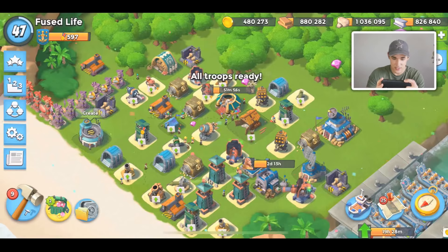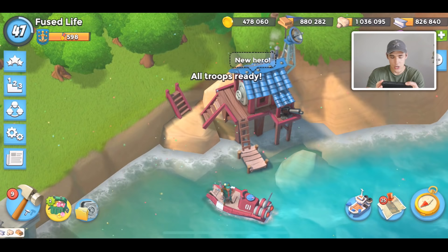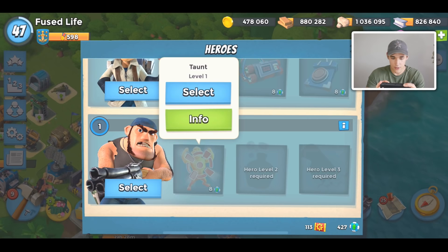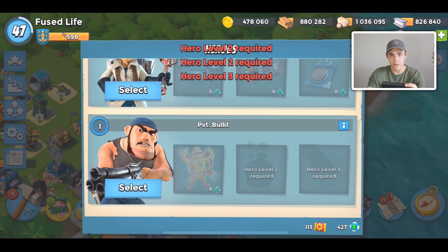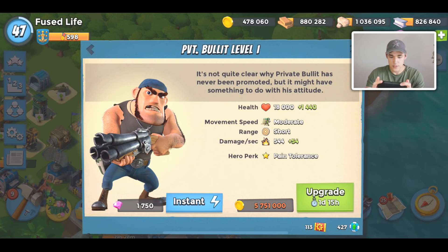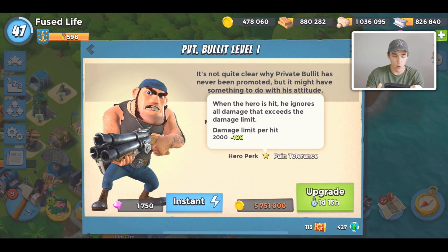I'm going to explain a bit about Bullet's abilities. This hero has three abilities: Taunt, Energy Drink, and Shock Knuckles. Energy Drink is by far the best ability of the three — I'd recommend getting Energy Drink and maxing it out as fast as possible. Like all heroes, Bullet also has a passive ability called Pain Tolerance.